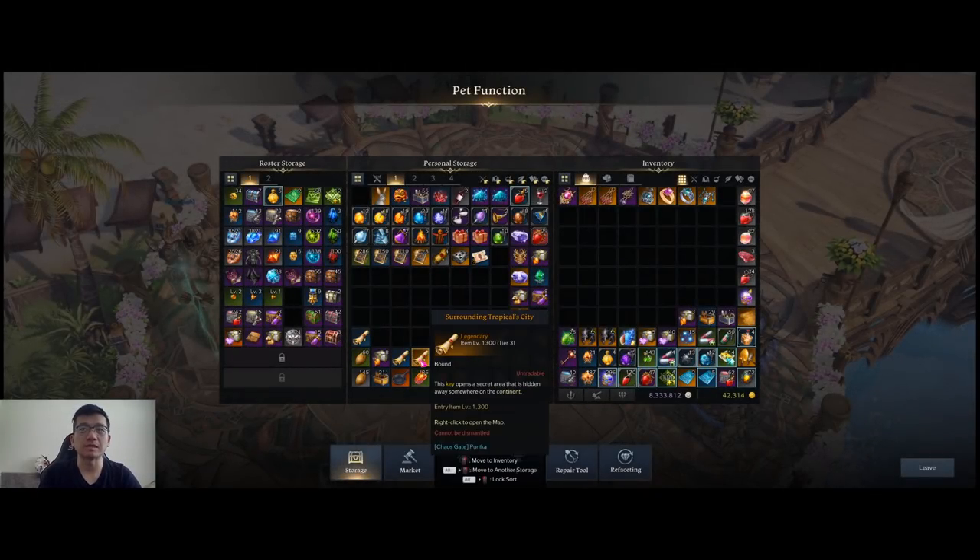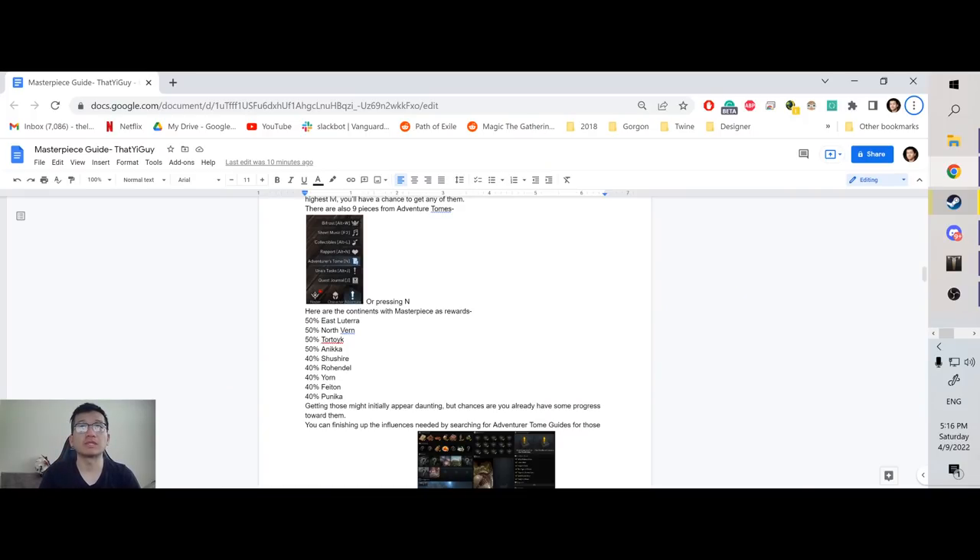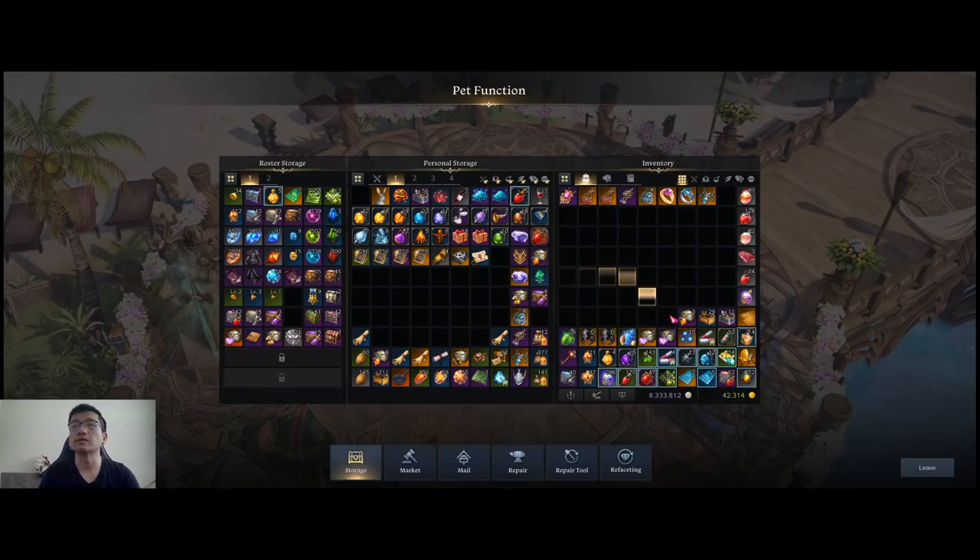Another source of masterpieces is Chaos Gate. The gates themselves don't give you masterpieces directly, but they give you what are called secret maps. Whenever you do a secret map, you'll have a chance to get certain masterpieces.